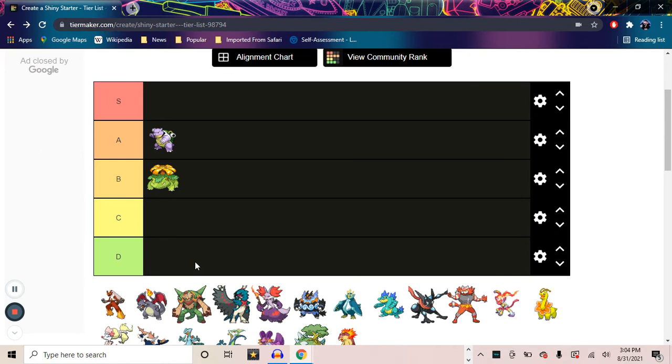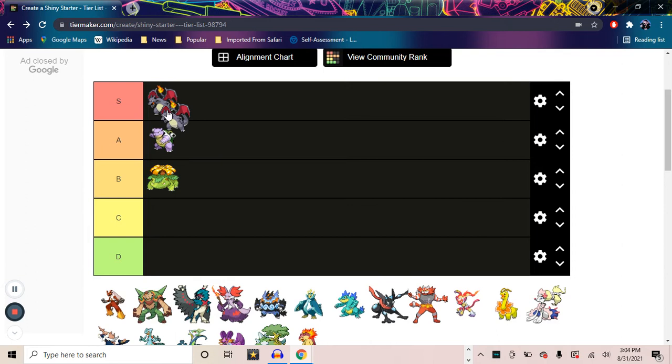We can go on to Charizard, which — you already know where this is going to be on the list. It's kind of tough to not put in S tier. Look at it — it's a black and red dragon. Charizard is already an awesome-looking Pokémon, and when you get it shiny, being a black dragon with red on the wings, it's beautiful. It is definitely one of my favorite shiny Pokémon in general. I've had one since Gen 3 where I traded one, and he has traveled with me ever since. That will also do it for Kanto.